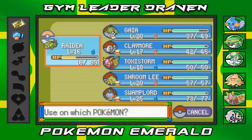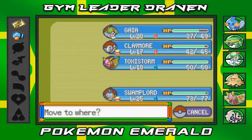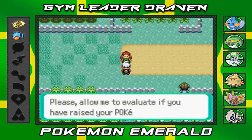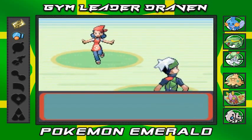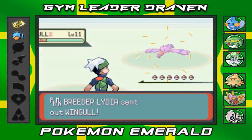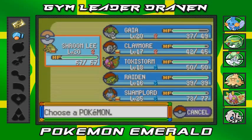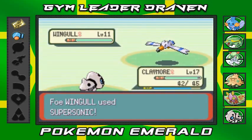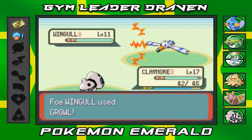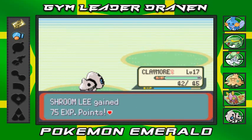One more trainer to battle — Pokémon Breeder Lydia, she has six Pokémon. She wants to evaluate if I've raised my Pokémon properly. Coming out with a Wingull — let's go Claymore! That Supersonic did nothing. Rock Tomb for the win — so glad I had that move!